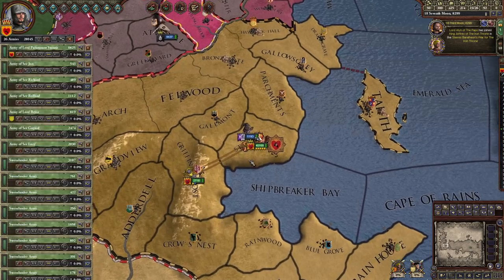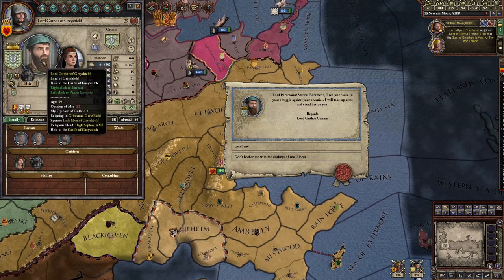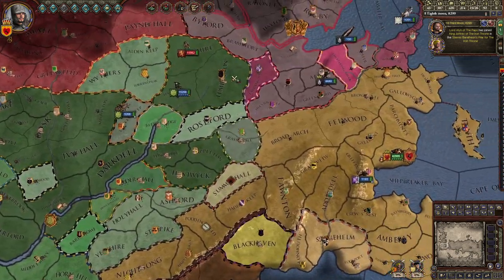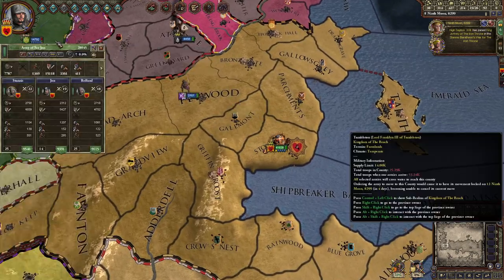All your lords have now met up at the capital — they're ready. And this guy's gonna join me from the Reach — beautiful. Come join me in my struggle. I'm gonna combine all my troops: select all of them, top left, 'merge selected units.'